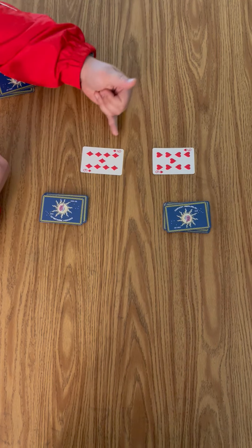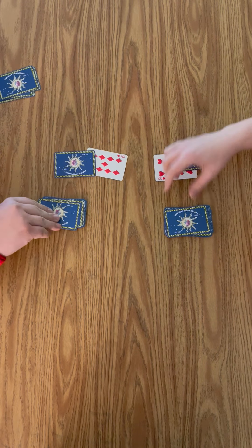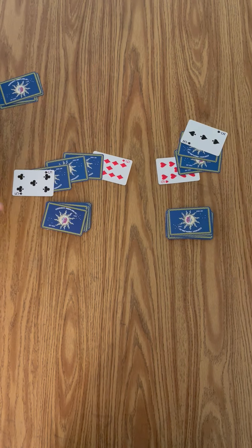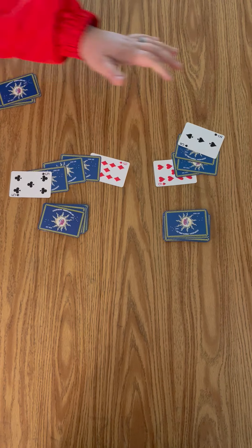If we both have negative nine and we have the same number, we go into war where we place three cards face down. We flip the fourth card — she has a positive three and I have a positive five, so I win all the cards.